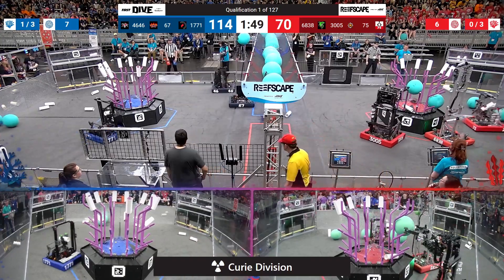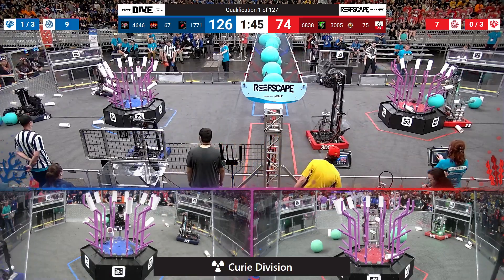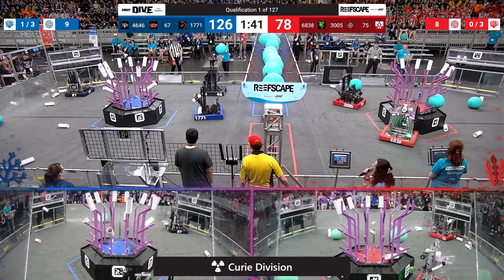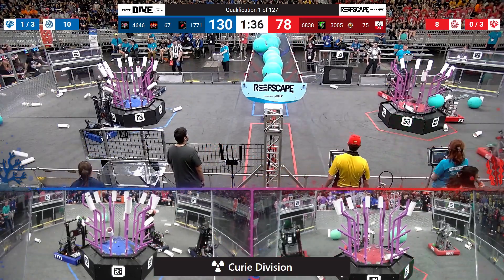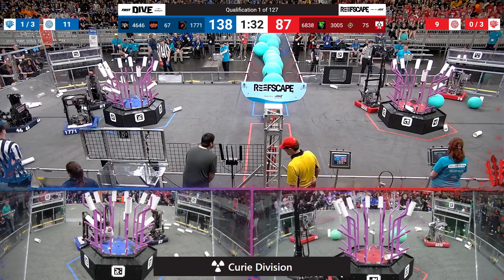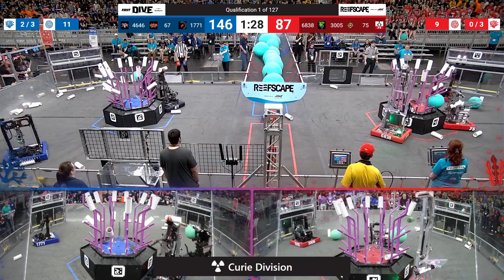On the Reef side of things, looks like the Blue Alliance is going to maintain again that early advantage. Making work on level 3 is going to be 1771, North Gwinnett Robotics, dropping off another piece of Coral onto that level 3, while their partners Wild Cut Robotics dropping off another piece of algae. The Robo Chargers trying to make short work of their algae supply as well for red, trailing slightly with a score of 87 to 138 with about 90 seconds left to go.